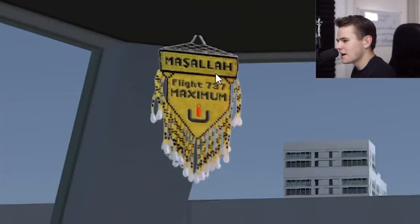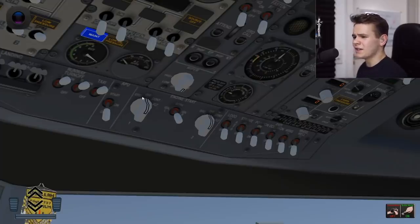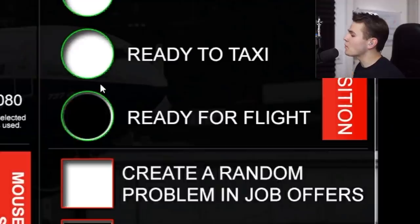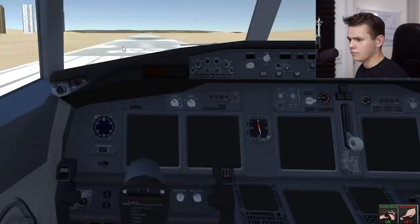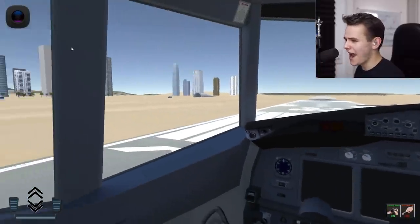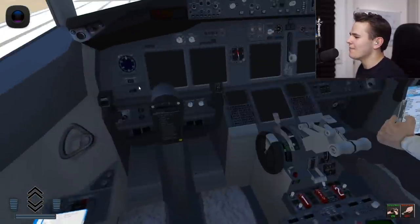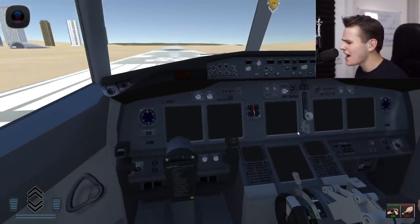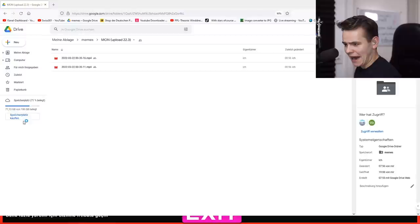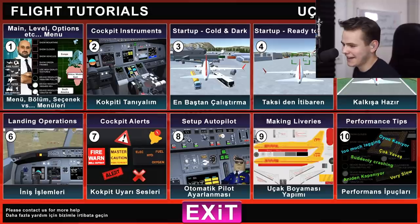Mashallah, Flight 737 Maximum. There are probably ways to turn on this airplane, but not in a realistic way. Let's respawn with a plane that's ready for flying. Oh Jesus — this is now Dubai Airport, and this is not what Dubai looks like. The plane still isn't turned on. Let me try a flight lesson — oh, never mind, it's just a YouTube video.